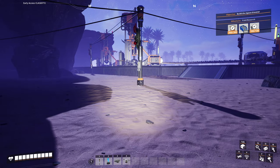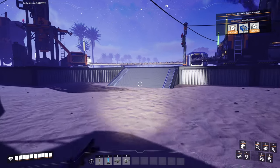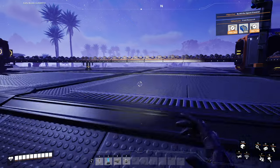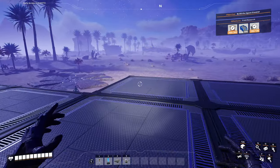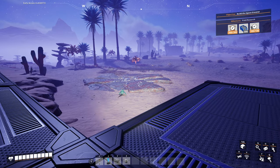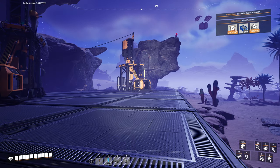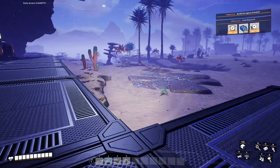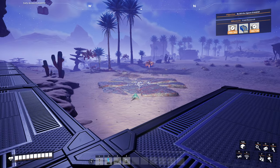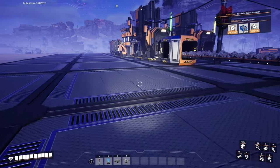Hello everyone and welcome back to Satisfactory. We continue where we left off last time. I've placed some more foundations, and I noticed we have the alternative recipe for making screws — we can make them right out of iron ingots. So we're going to utilize this and make some screws from that.